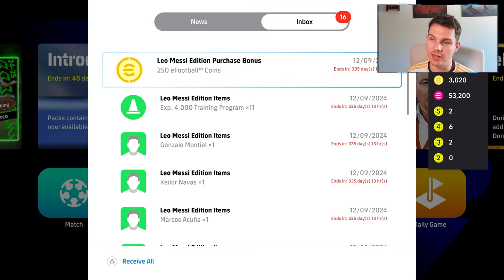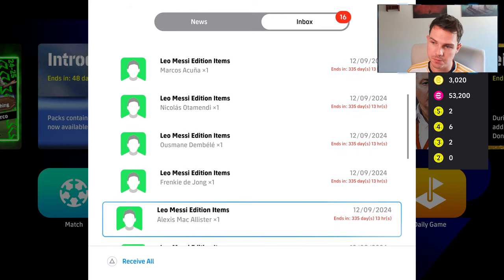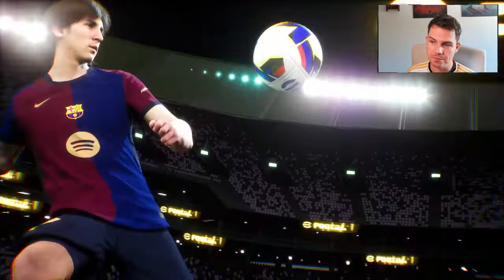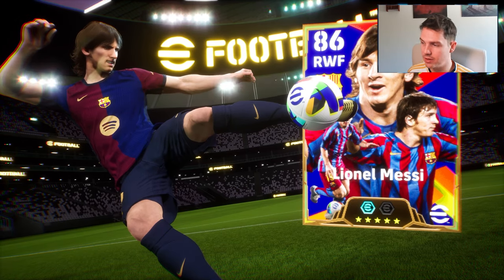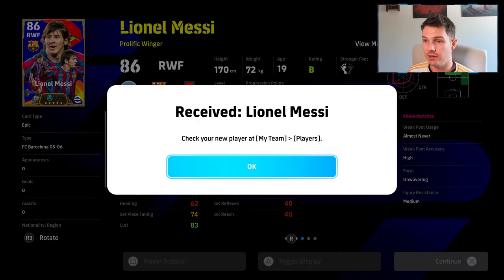So this is what the Messi pack comes with. You get 250 coins — this is the standard one, not the deluxe. It still comes with everything you see here. The pick of it is this Leo Messi double booster. It's 15.99 euro and it's from the 05/06 season. The deluxe version is going to be 25, so it's 10 euro extra.